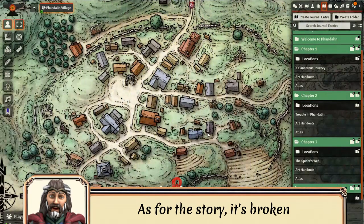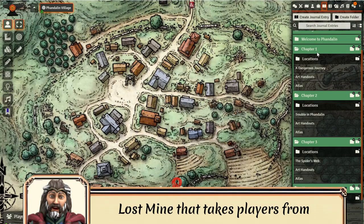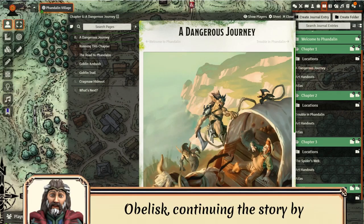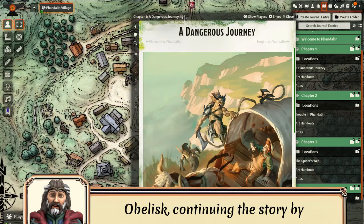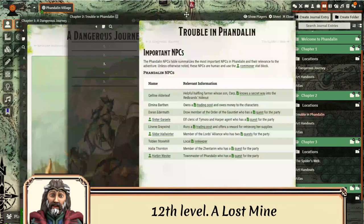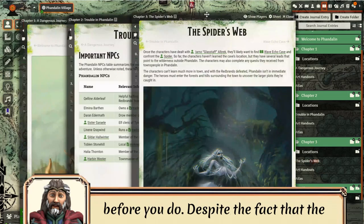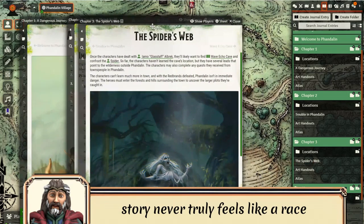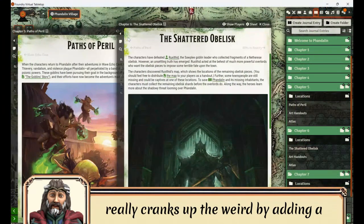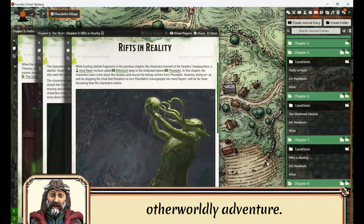As for the story, it's broken down into a remastered section called A Lost Mine that takes players from 1st to 5th level, while the sequel section is called The Obelisk, continuing the story by taking characters from 5th all the way to 12th level. A Lost Mine is a fairly simple adventure with a big bad trying to find this ancient mine before you do, despite the fact that the story never truly feels like a race against the enemy. The Obelisk really cranks up the weird by adding a bit of eldritch horror with a dash of mystery to the mix for a truly otherworldly adventure.